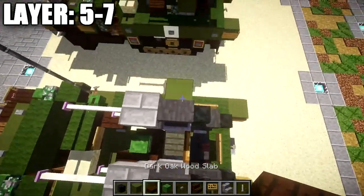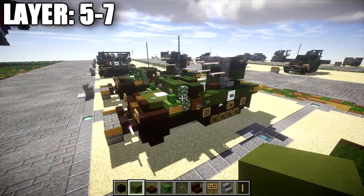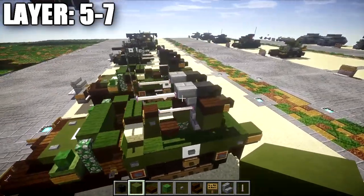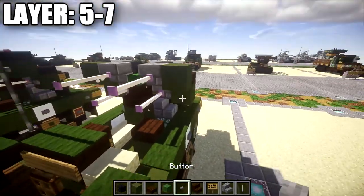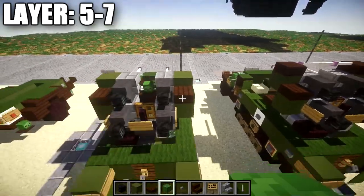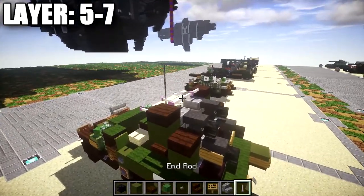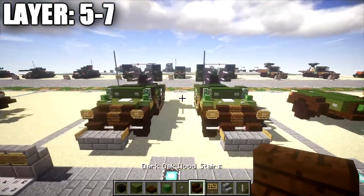On top of the green stained clay blocks on both sides, place a dark oak wood slab, then come off the dark oak wood slabs next to them. Place green stained clay on both sides of the stone brick stair and stone buttons coming off the front of the green stained clay blocks. On top of these green stained clay blocks, place a dark oak wood slab on both sides, then place a row of three end rods in between those dark oak wood slabs across the top.